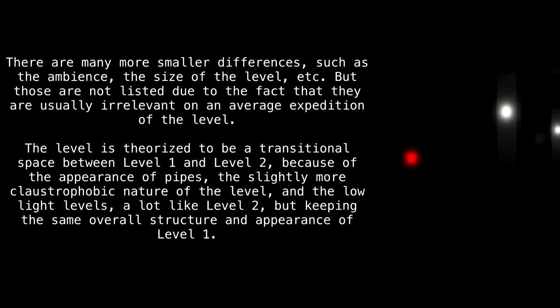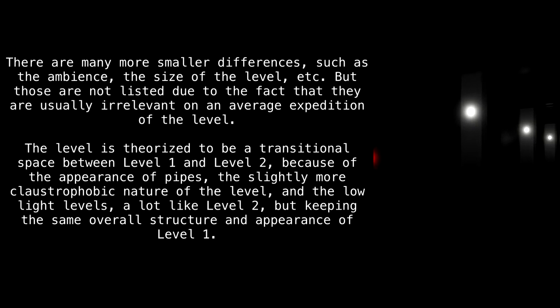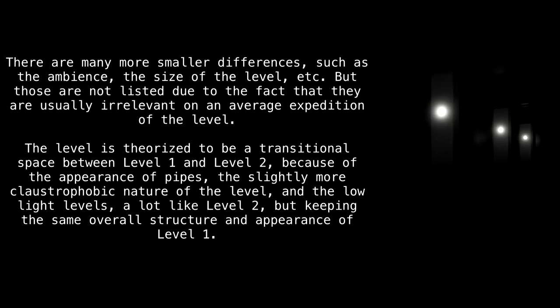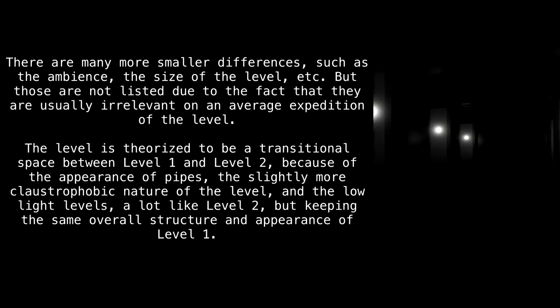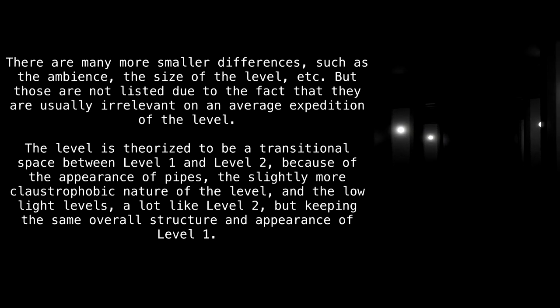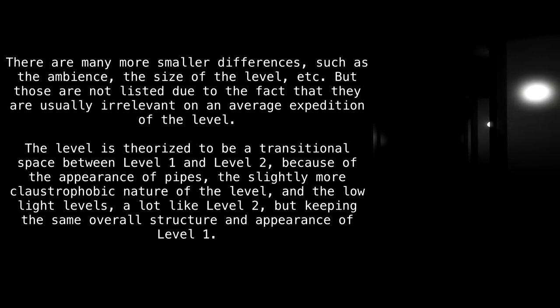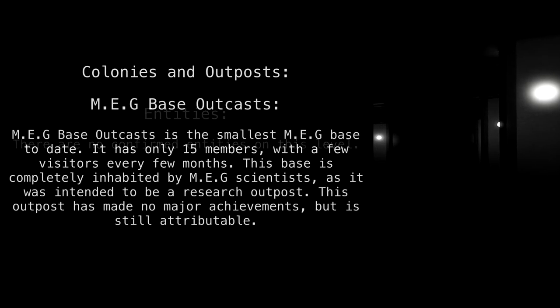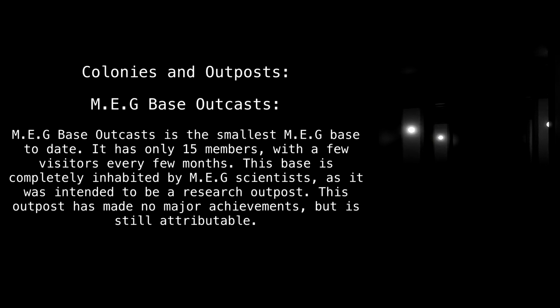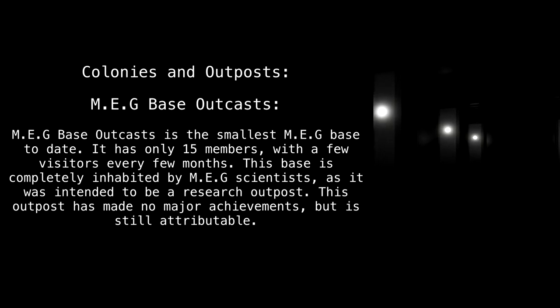There are many more smaller differences such as the ambience and the size of the level, but those are not listed due to the fact that they are usually irrelevant on an average expedition. The level is theorized to be a transitional space between Level 1 and Level 2 because of the appearance of the pipes, the slightly more claustrophobic nature of the level, the low light levels — a lot like Level 2 — but keeping the same overall structure and appearance of Level 1.